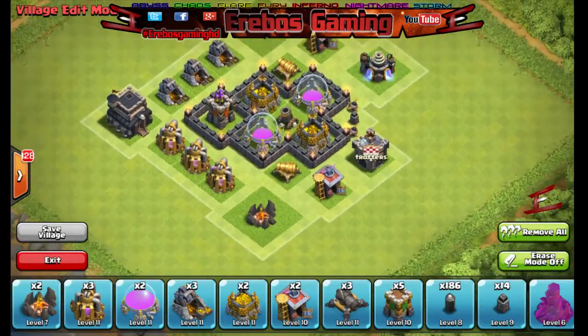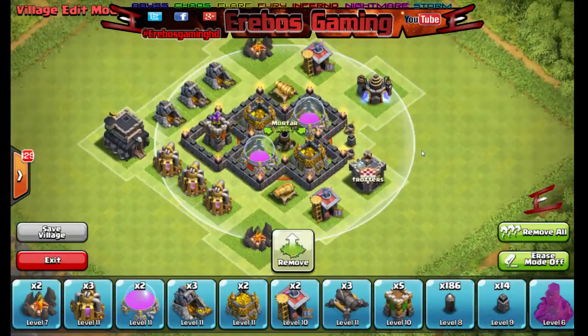With Town Hall 3 compared to 2, you do get quite a lot of extra goodies, including the mortar and an extra 25 walls.